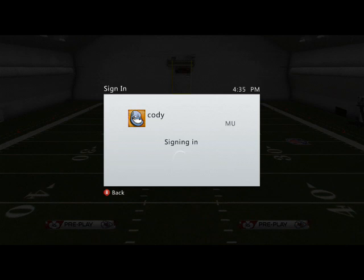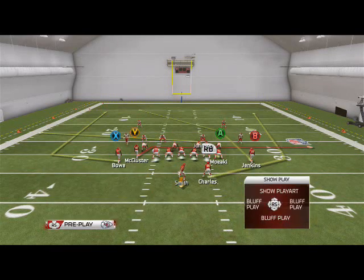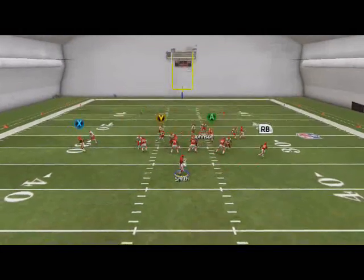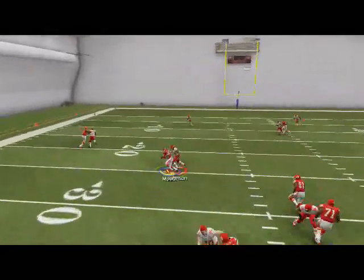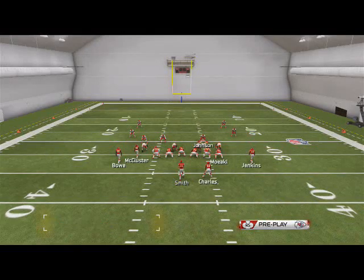The third read on this play is going to be the A receiver on Xbox 360. Pass lead down if they're in man on him, and he'll just kind of body the defender up for an easy five yards.